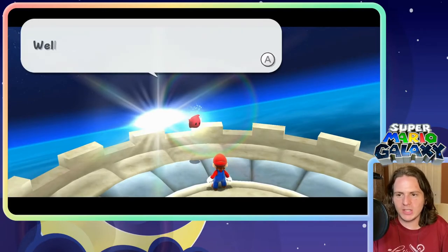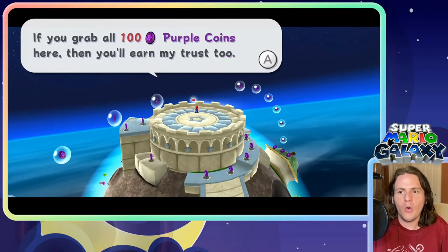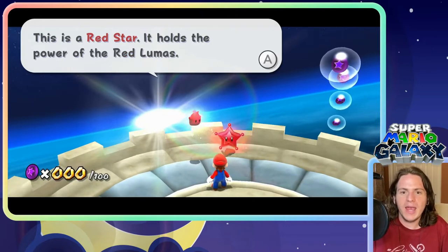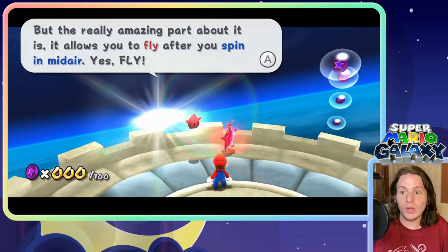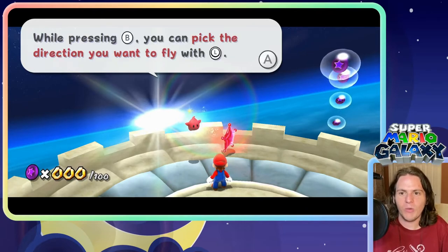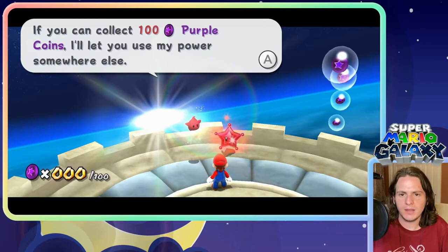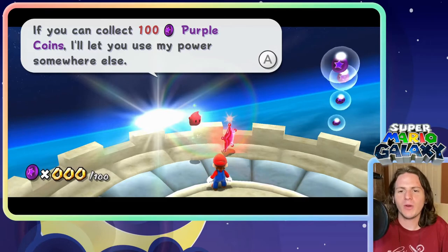Wow, mama must really trust you. How about this? If you grab all 100 purple coins here, then you'll earn my trust too. This is a red star. It holds the power of the red lumas. The really amazing part about it is that it allows you to fly after you spin in midair — fly! Pressing B, you can pick the direction you want to fly in with L. If you can collect 100 purple coins, I'll let you use my power somewhere else.